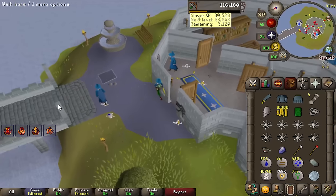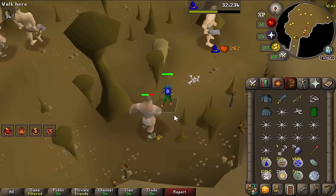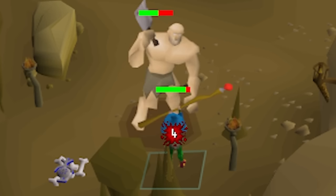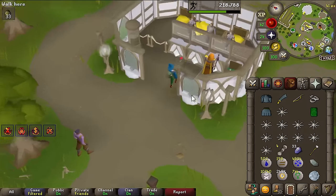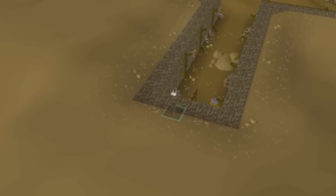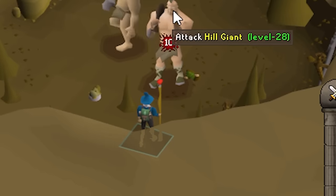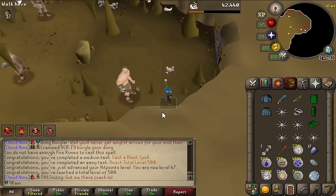And so the days crept by, spurred onwards by a dream of holding the Bow of Faerdhinen. We trained — slayer task after slayer task — occasionally crawling out of the depths to kill cows or resupply. We got 57 agility just by running around with the magical shoes on. Soon enough we had enough magic to cast blast spells, and reached total level 500.